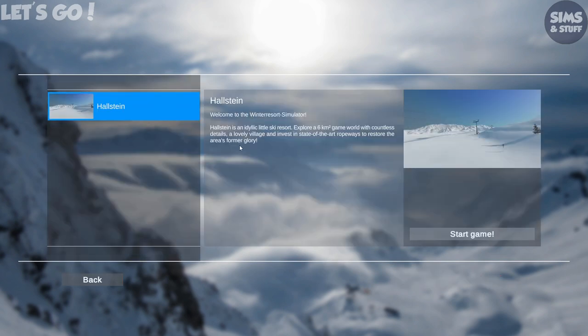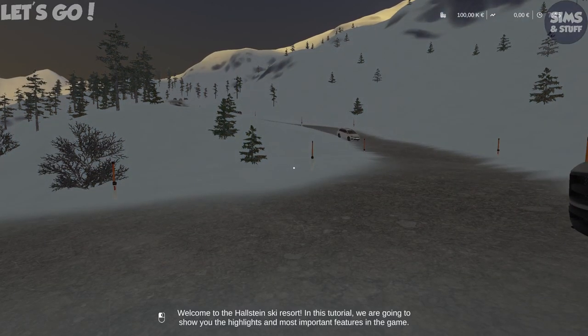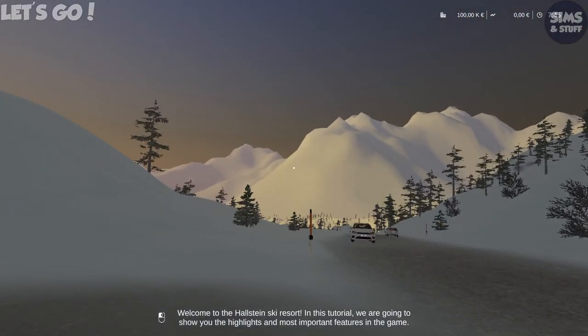Let's click play. Haustine is an idyllic ski resort — explore a six-kilometre-square game world with countless details, a lovely village, and invest in state-of-the-art ropeways to restore the area's former glory. Let's click on Start. It does look like a nice place to be. There's a little pulley in the corner while it loads. Welcome to the Haustine ski resort — in this tutorial we're going to show you the highlights and most important features of the game. It does look quite nice.